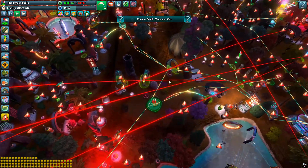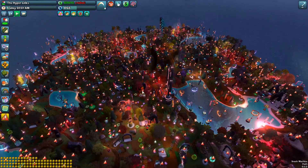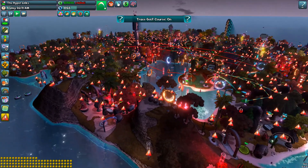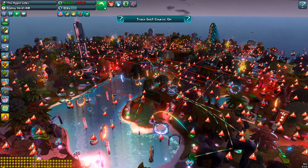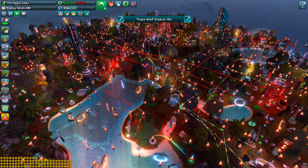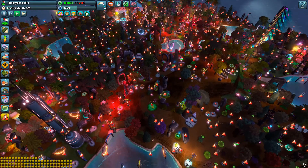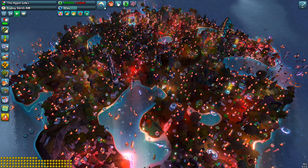I've also worked on a couple of AAA open world games, and while we didn't build an autotester quite this elaborate, we did build autotesters that teleport the main character to all the spawn points in the game. If the character couldn't load to that point, then we knew that area was broken, we knew what build it was, and basically who to blame.